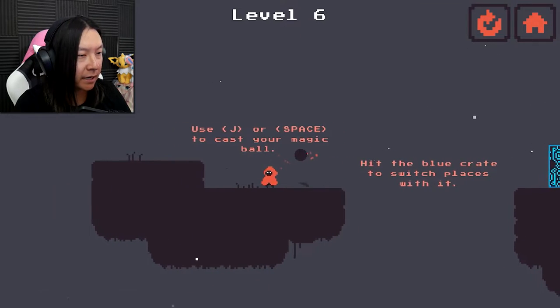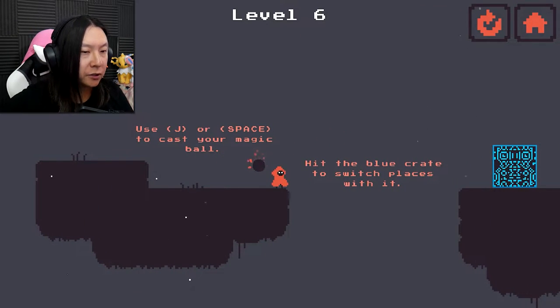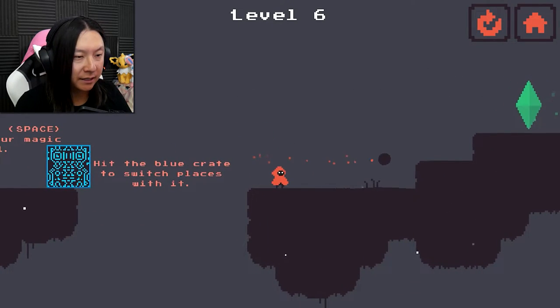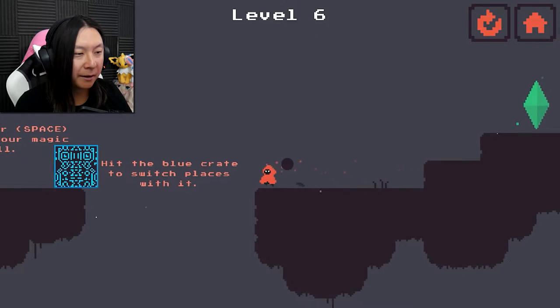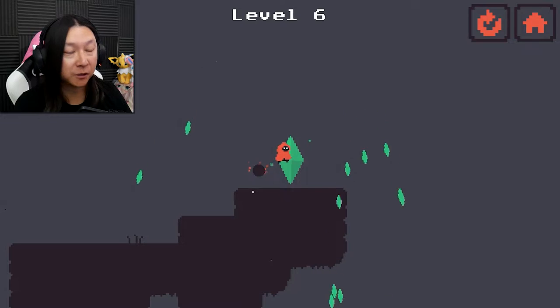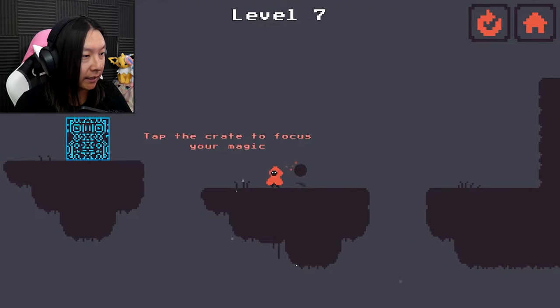Use J or space to cast your magic ball. Hit the blue crate to switch places with it - this is what I was talking about. Oh my God, I love how it flies and comes back to you like a boomerang. It allows you to switch places with things to get past obstacles. Pretty cool, neat little mechanic - I like that.